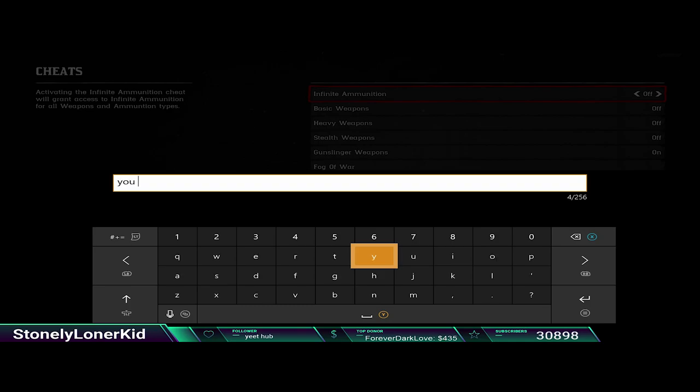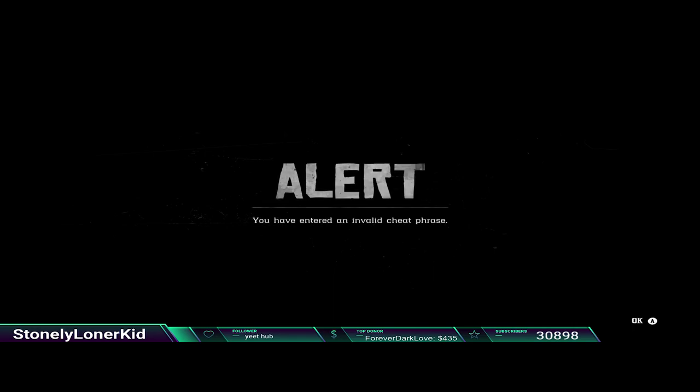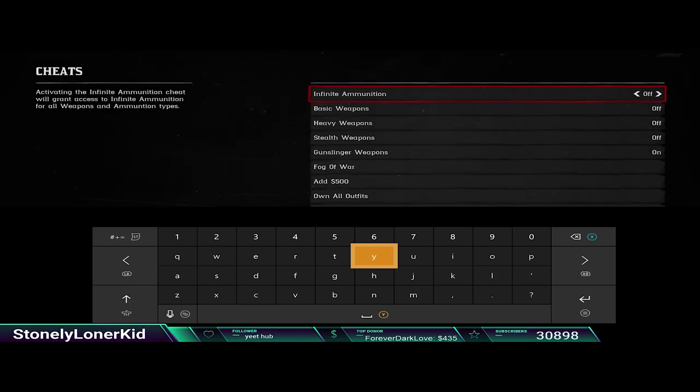So the cheat code is 'you want something new,' but I entered an invalid cheat. Whoops, I think I typed something wrong. Why did I say 'to buy'? Probably because I want something to buy in real life. You want something new. There we go.